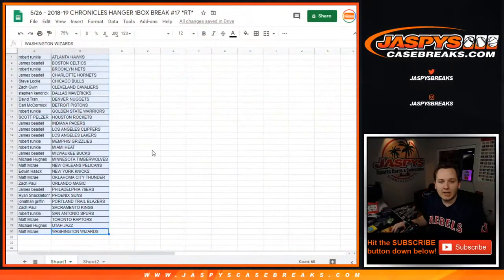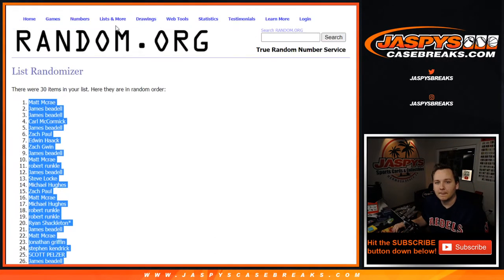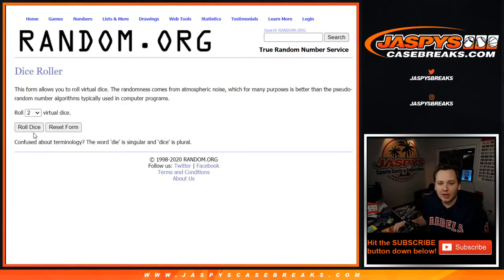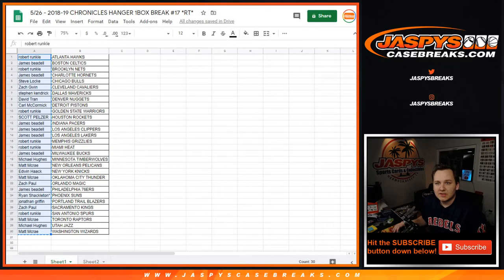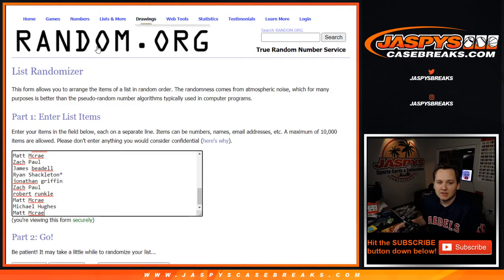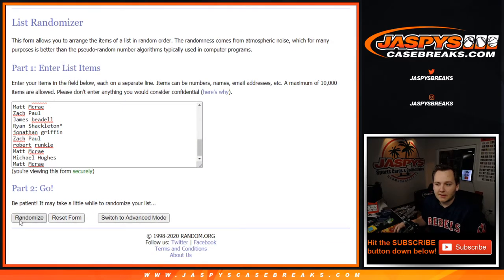Let's randomize all 30 names now — take this list. We're going to roll the dice. The top seven are going to win. Six and a two — eight times. Two and a six. Six and a two. Top seven, good luck.